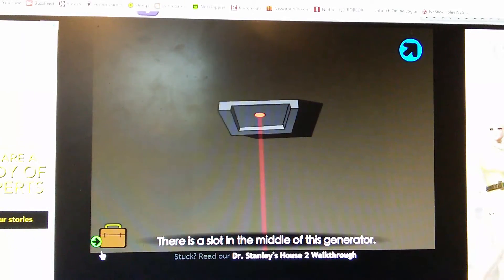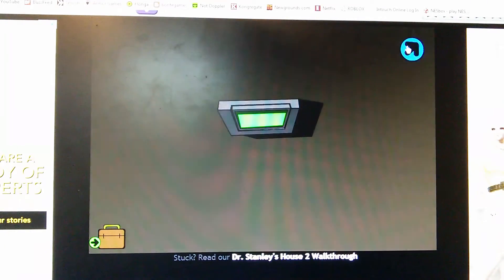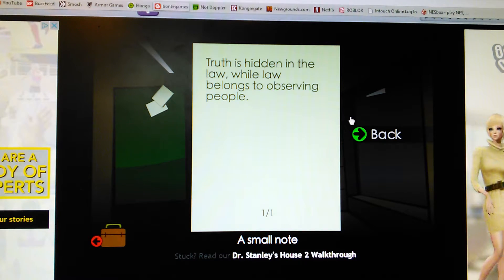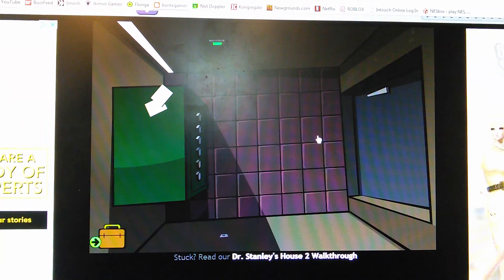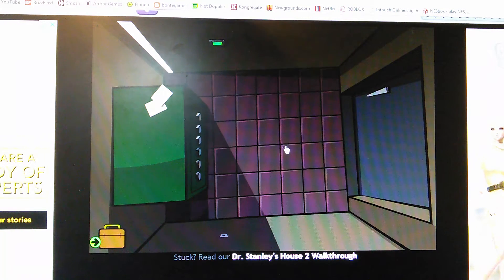Go here, use it. Get this paper — it says the truth is hidden in the law, and law belongs to observing people. This puzzle is really super easy. See these? Ignore these ones. This tells you the code — the ones without the shine. So our code is 452153. I'm going to write that down. 452153. 452153. There we go.